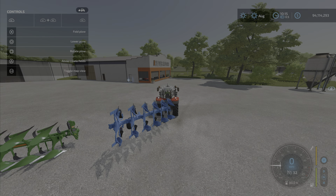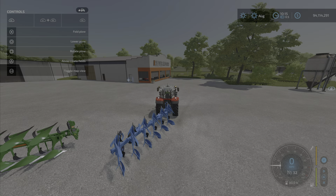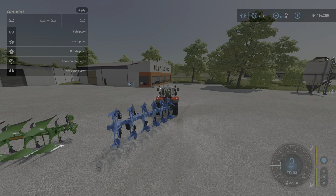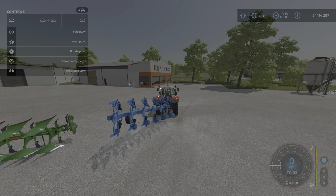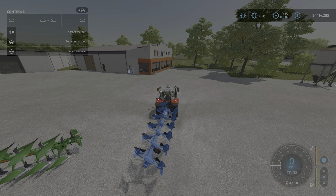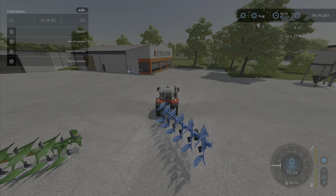So we unfold it, and L1 and Circle will lower the plow, as you can see here. Now it will create fields — it is a plow, a rotate plow, if you are going to go and do the other side like so.